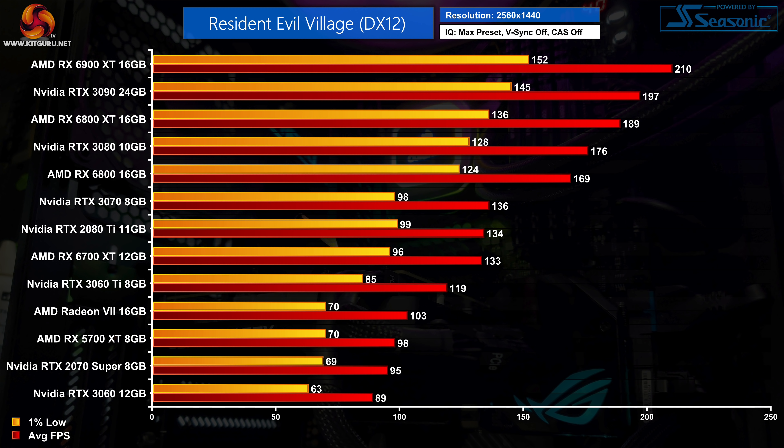If you insist on super smooth frame rates, your options are slightly more limited at the high end. AMD's RX 6800 proved the first GPU to keep its 1% lows above 120fps, though the 6700 XT and RTX 3070 are still delivering a very enjoyable experience with 1% lows just shy of the 100fps mark. The 6800 XT is a clear winner over the RTX 3080, delivering an extra 7% performance. The RX 6900 XT is still top dog, averaging over 200fps at 1440p, making it 7% faster than Nvidia's RTX 3090.